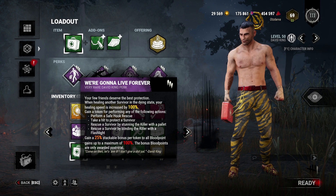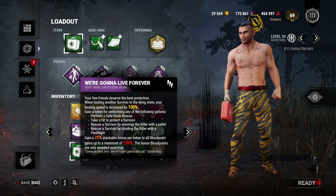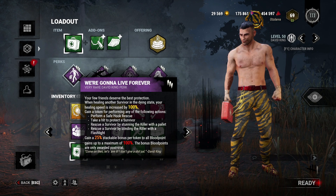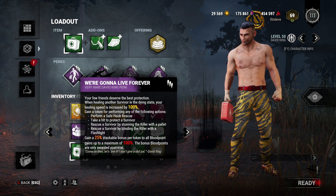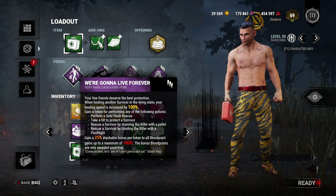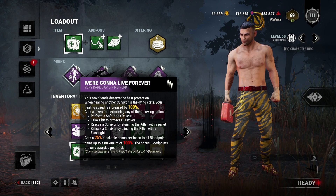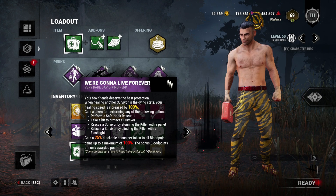On perks, we definitely want to bring We'll Live Forever, a teachable from David. This is the Survivor equivalent of Barbecue and Chili. You try to rescue other people from hooks safely — pair it with Borrowed Time to make it safe — take hits for them, and maybe get a flashlight or pallet save, and you get stacks. If you get to four stacks, you duplicate your points at the end of the game, along with any other offering you or your friends brought.